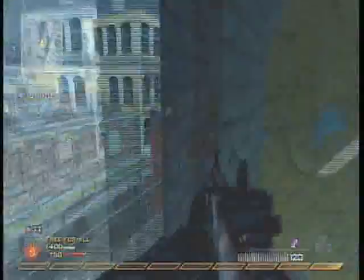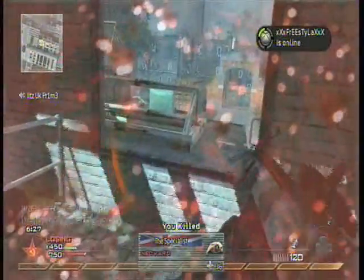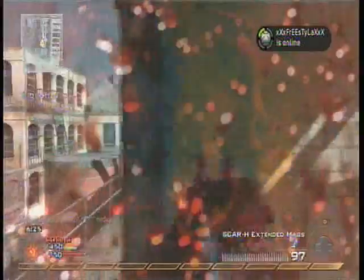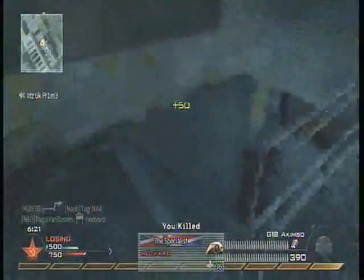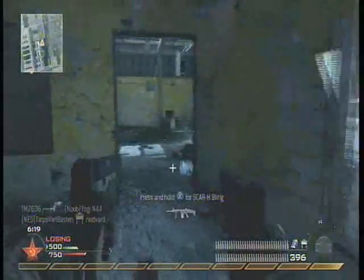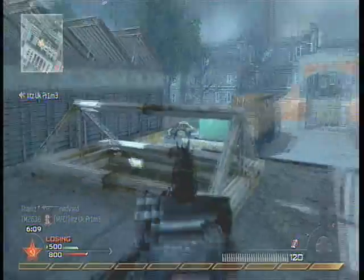Basically all I'm doing is looking out this window and turning the corner toward where C Domination is, checking if anyone is going through that area. My Claymore at the bottom of the stairs is the one that's going to get all the traffic. The one on the other stairs is just to watch my back — not many people go up those stairs, but the stairs just below me are the main traffic area.